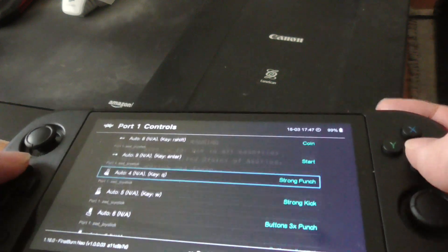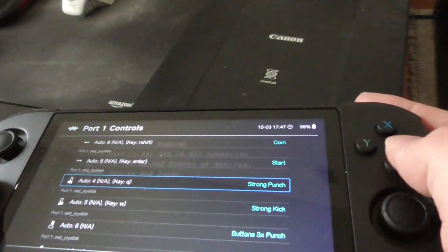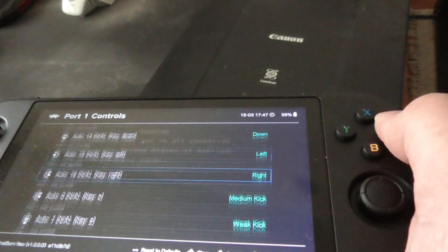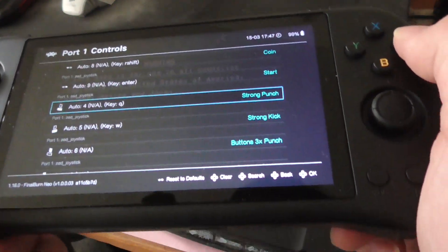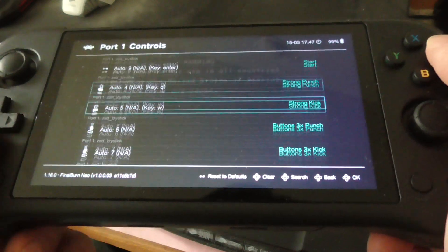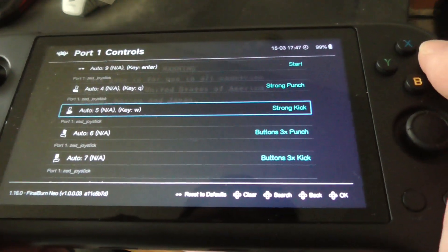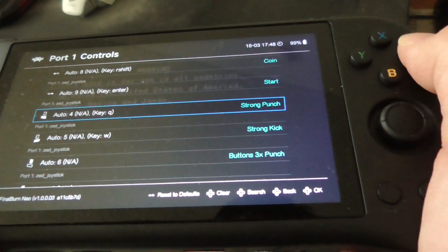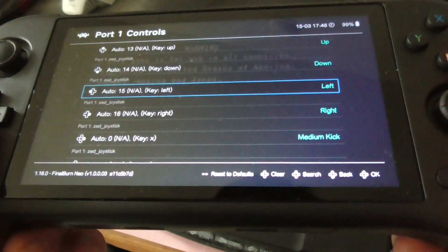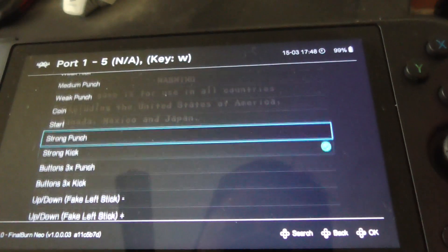I want Strong Punch to be R1 and Strong Kick to be R2. I'm checking whether that's right or left — I'm not really sure. I want the bottom part to be Strong Kick, and the other part to be Strong Punch. Let's try that.